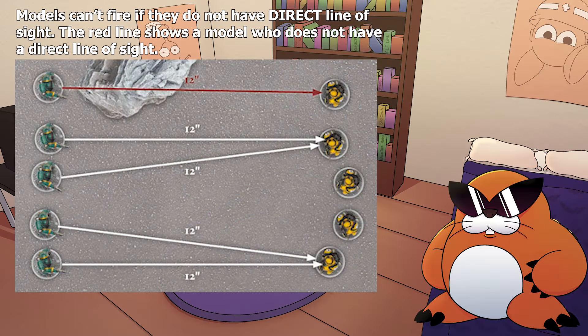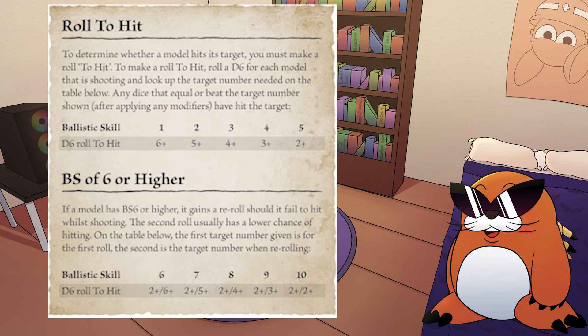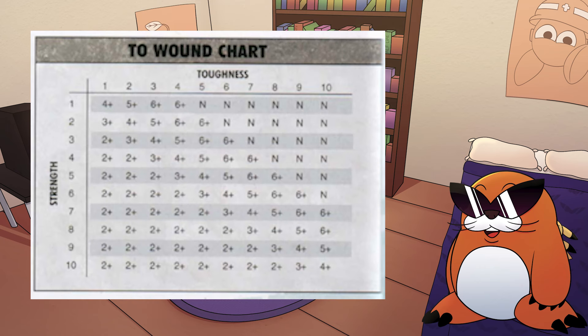The shooting phase is pretty simple. Any unit that is eligible to shoot, can. You must declare which unit is shooting, and all models in that unit must fire on the same target. When your unit shoots, you will look at the ballistic skill of your unit and apply it to the chart shown on screen. If you roll a number equal to or higher than the number stated, you hit; if you roll under it, you miss. Then, after hits and misses have been resolved, you will roll to wound. Compare the weapon's strength to the target's toughness. If they're equal, you wound on fours. If it's one step above, it's threes. If it's a step above that, it's twos. But if the strength is weaker than the toughness, then it's fives or sixes.